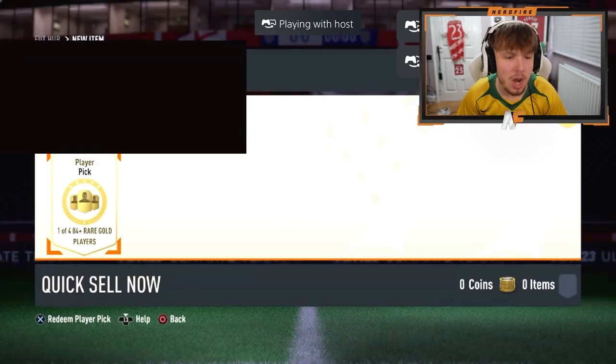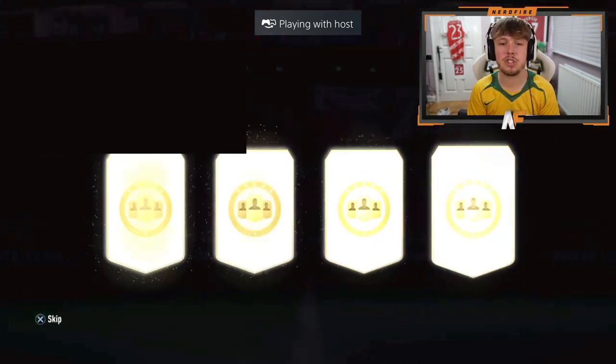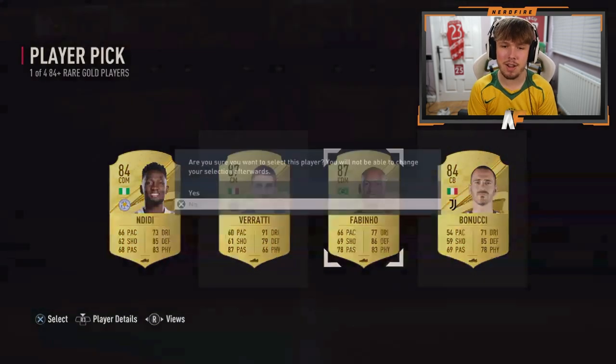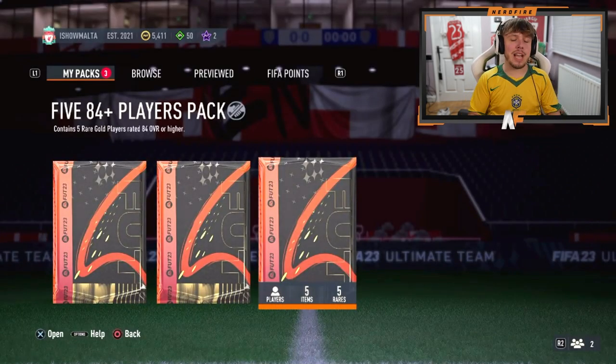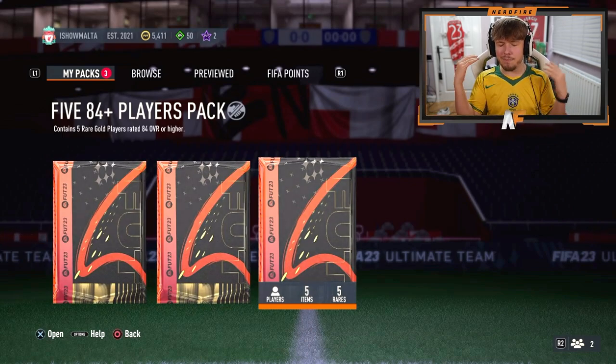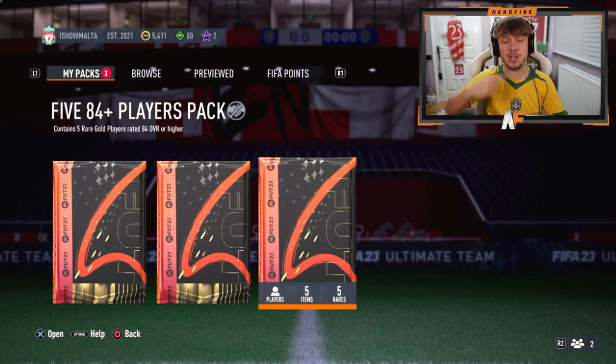Shout out to Queenler here. We've got a 1-of-4, 84-plus player pick. Go on, show us a Foot Birthday in this. Just a normal gold again. Now he's got some store packs — 84 times fives. Come on then. I know my pack luck was terrible on my account, but hopefully this time on Queenler's account we can actually get some Foot Birthdays.